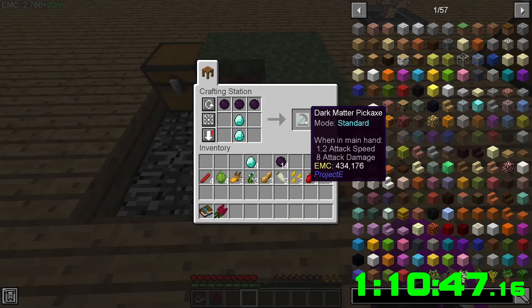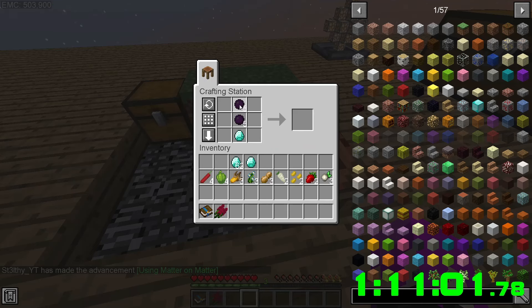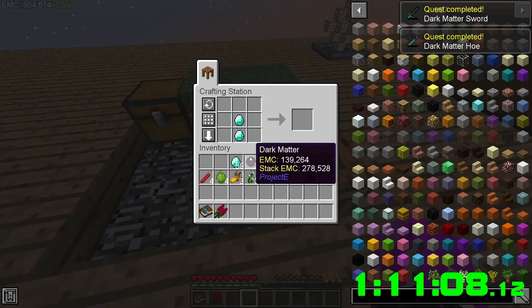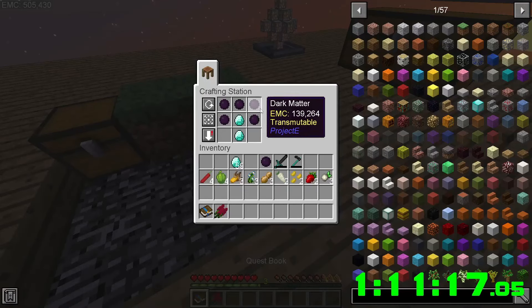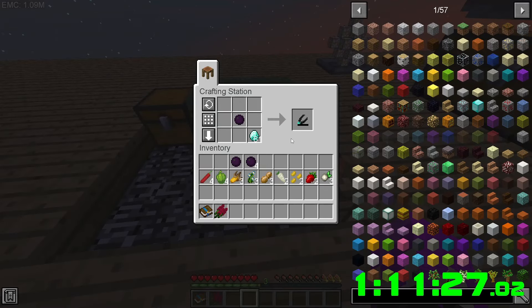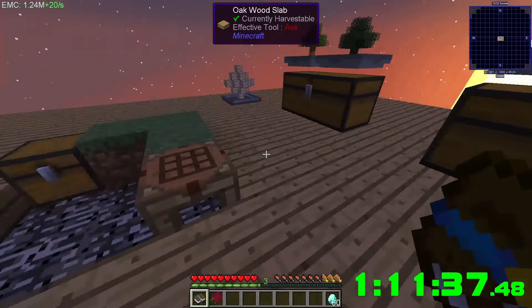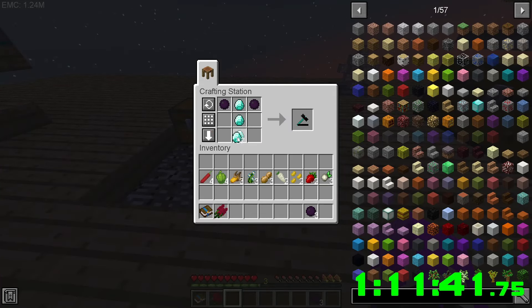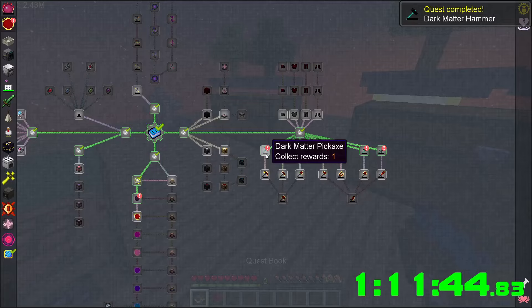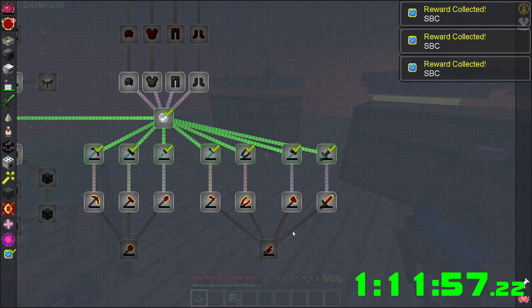We're gonna need three of those. Some diamonds — we can make a pickaxe, axe, shovel, sword, hoe, and there's a hammer too. I think one of them is a diamond. The dark matter hammer is three diamonds up. There we go — chuck all of that in there, now we can claim all of this.